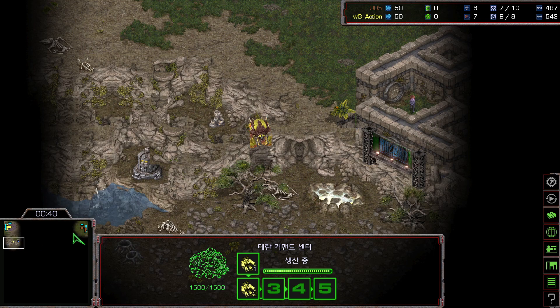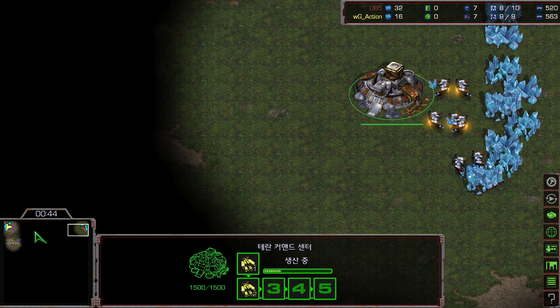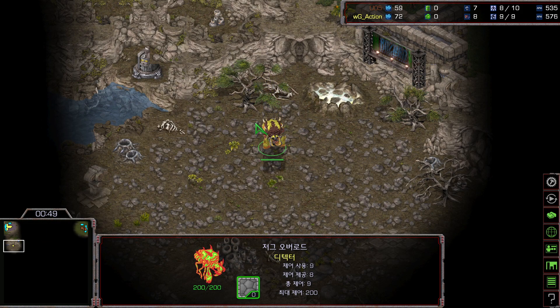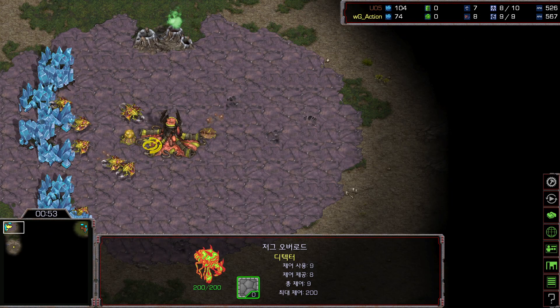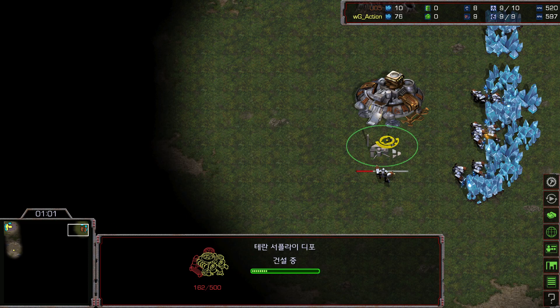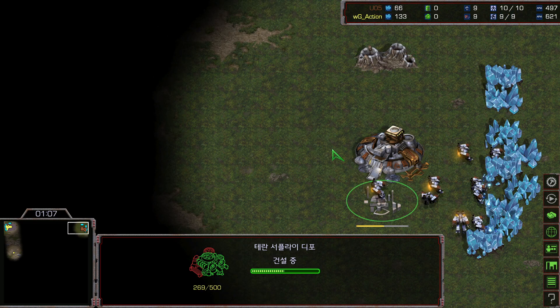Both players seem like they are going to play standard. We can see the overlord going towards the seven o'clock. Action is making a second overlord, so we may assume this is not going to be a nine pool, and not a proxy eight barracks by Rush. Let's see how they will play.